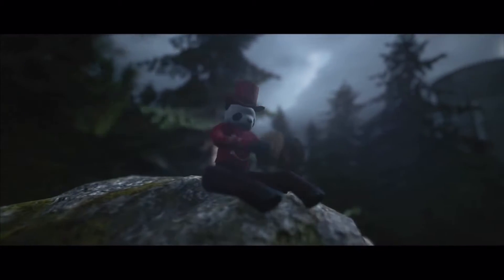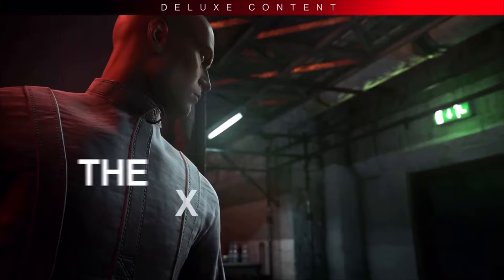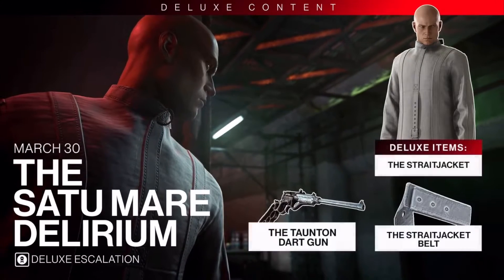Oh yeah, pro tip: beware of the monkeys. Play the Sartumare Delirium deluxe escalation and you'll unlock the straight jacket, the Tompton Dart Gun, and the very useful straight jacket belt.